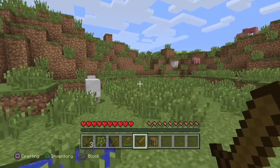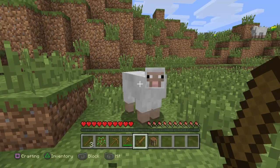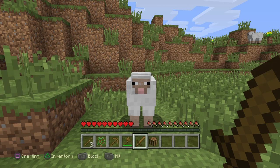Sheep can drop wool, which you can use to make a bed. Point your crosshair at the animal and hit R2. If it goes red, it means they're taking damage, but they'll try to run away once you hit them, so you have to be fast.